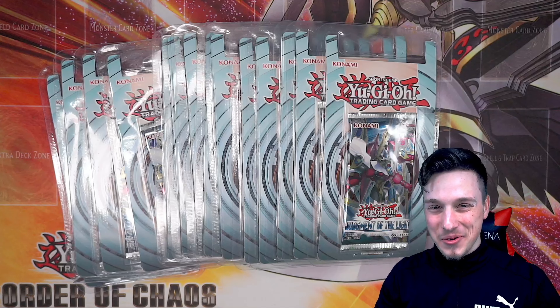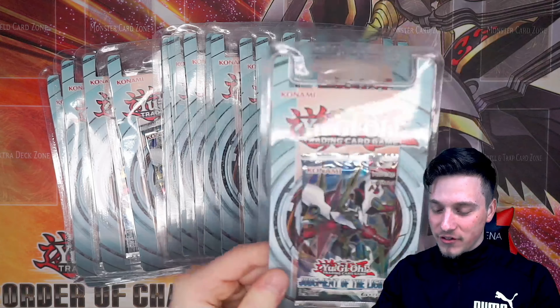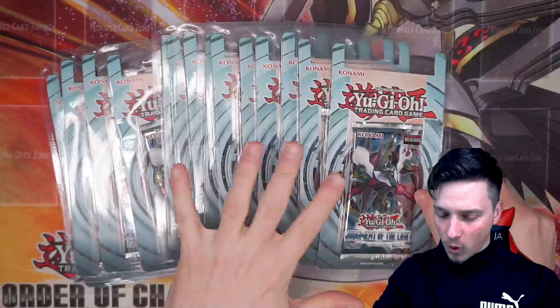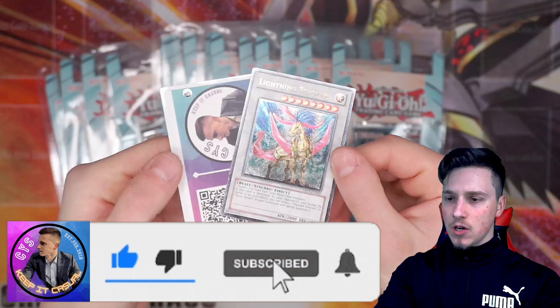Hey, what's up YouTube? Casual Yu-Gi-Snaf back, bringing you guys another Yu-Gi-Oh! Zexal opening video. Today we have Judgment of the Light European Ballista Packs. We have 14 of these, which I'm going to be opening in this Zexal video. So if you're a fan of Yu-Gi-Oh! Zexal and love it as much as I do, make sure you drop a like, comment and subscribe. I'm giving away a Lightning Unicorn.